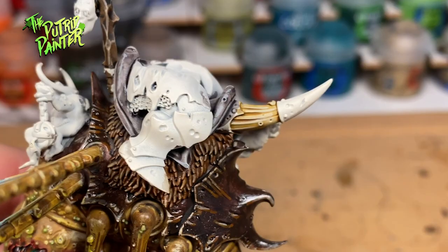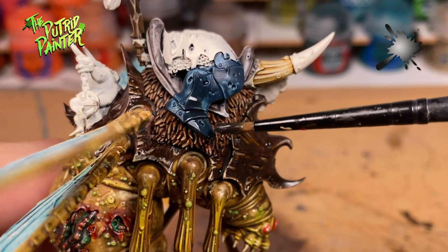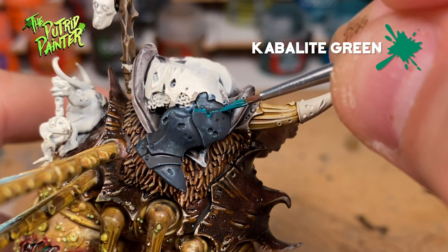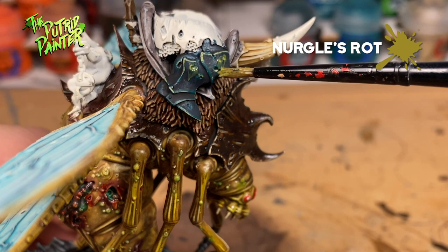Now we're mostly done with the fly. Let's have a look at the Lord. First I base coat his armor with Incubi Darkness, then give it a wash of Nuln Oil. The first highlight will be Kabalite Green, followed by a highlight of Ogryn Camo. Finally we're going to add dots of Nurgle's Rot and drag the brush down — this gives the impression that the armor is leaking all kinds of weird goo.